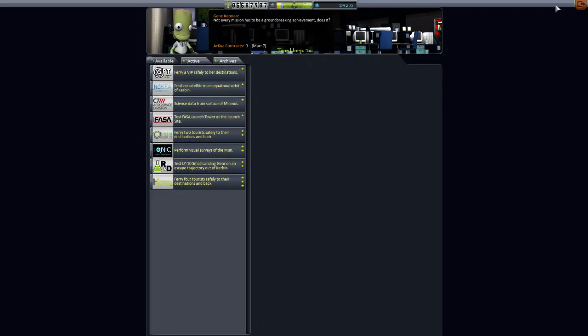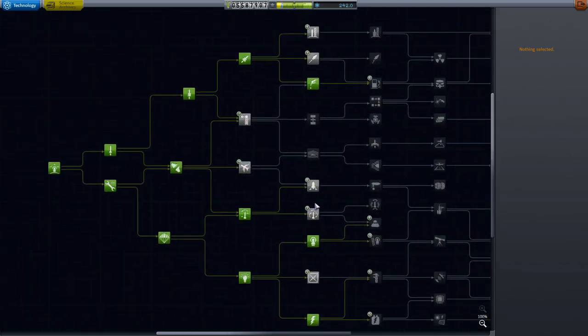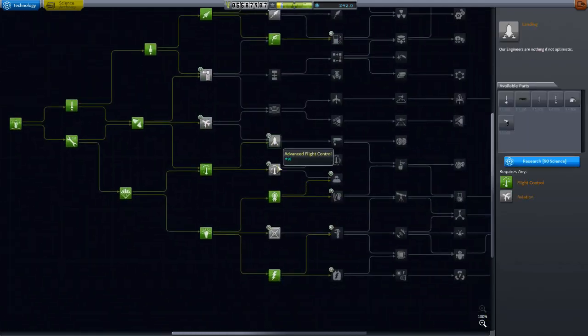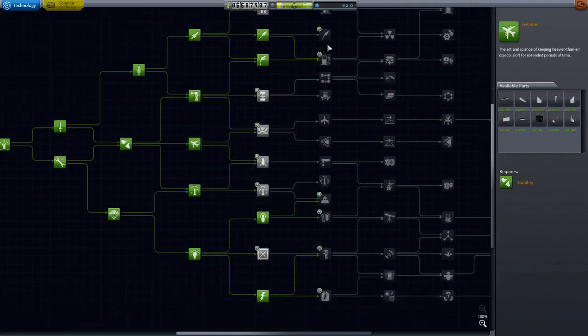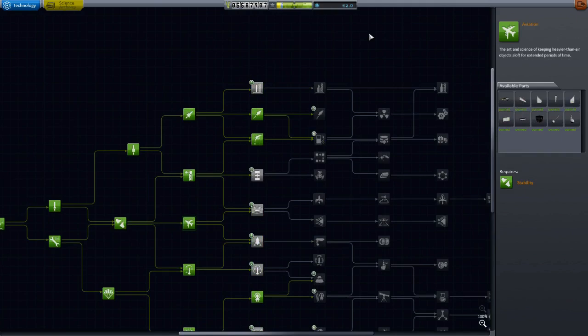Now what I can do is continue unlocking nodes. Overall my science tree isn't that far through — I'm not a huge way into the game. We'll unlock these two because they're just hanging around. I look forward to seeing you in the next one where we're going to skip the Return of Craft from Ike mission because I think that one is probably easy, and we'll go looking for the next one after that.